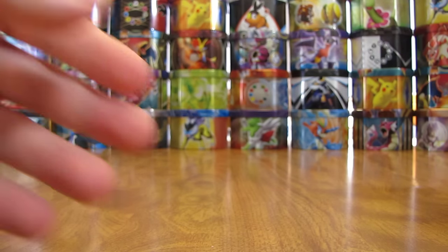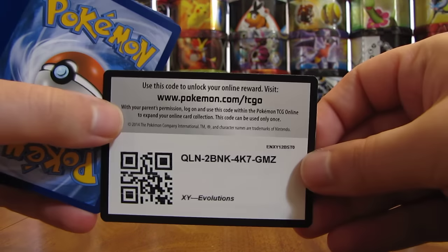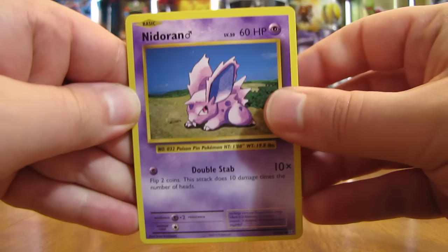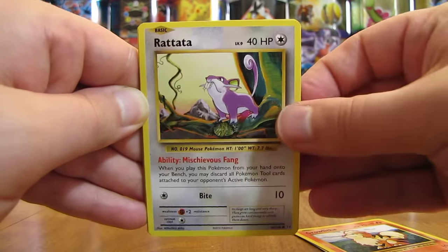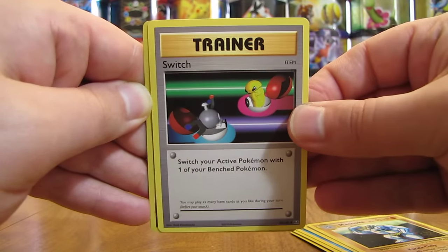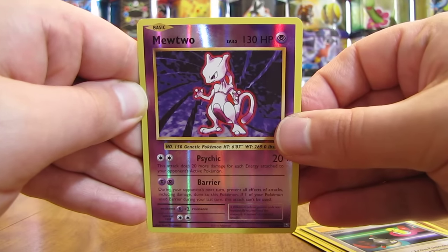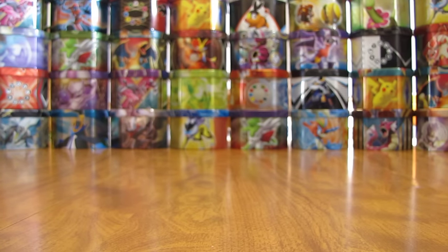We'll move on to Evolutions now. You'll see a big difference between the pack artwork on the Japanese and English sets. Code card here — of course, no code cards in the Japanese packs. First card is a Nidoran, there's a Growlithe, Rattata, Electabuzz, Magikarp, Full Heal Trainer, Machoke, Switch Trainer, Reverse Holo of a Mewtwo — excellent start with the English Evolutions, Rare Reverse Holo right here. And then the final card is a Poliwrath. Two great starts to both packs.